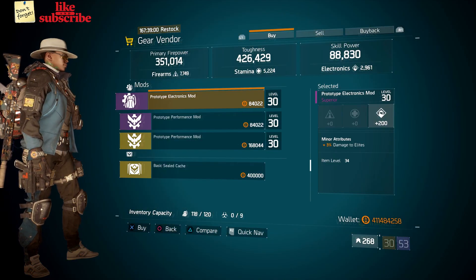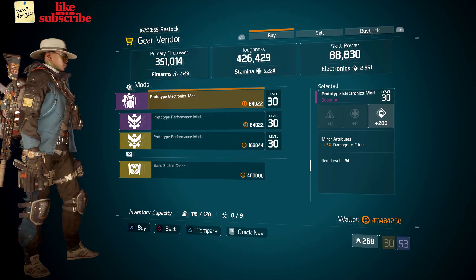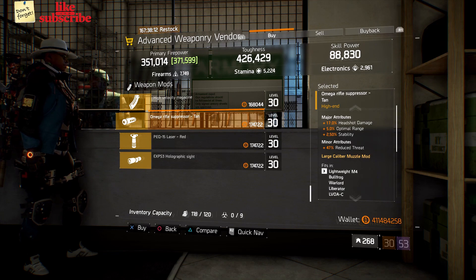Still at Base Operations, head over to the gear vendor. Here we got a prototype electronics mod with 200 electronics and 3% damage to elites.